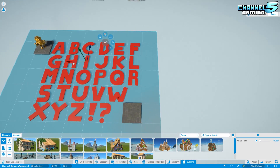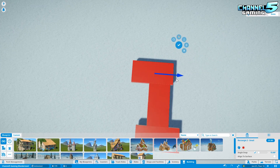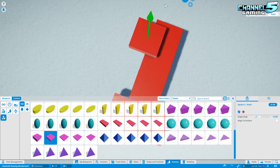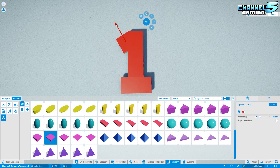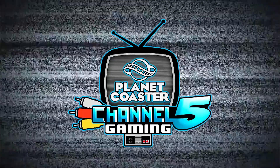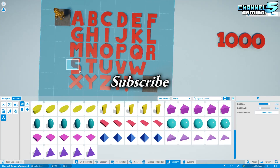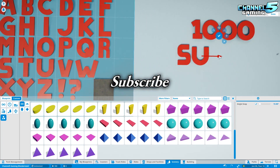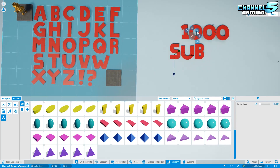Welcome back ladies and gentlemen to another episode of Let's Build. In today's episode we're going to be building our 1,000th subscriber special sign covered in crazy yetis. So stay tuned and let's check it out. If you guys do like this series please be sure to smash that like button. If you're new to this channel be sure to subscribe for more Planet Coaster content.